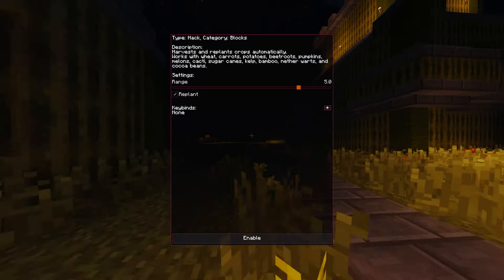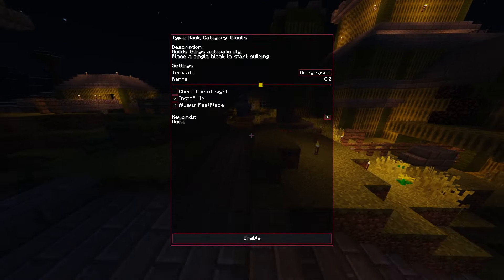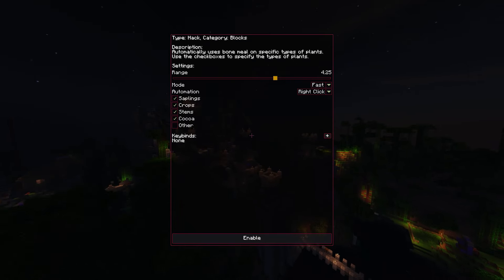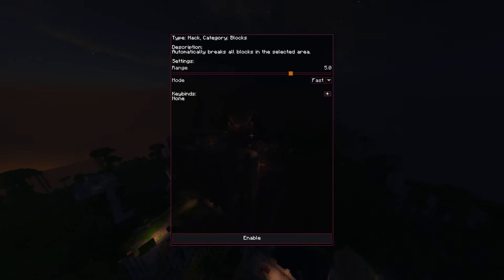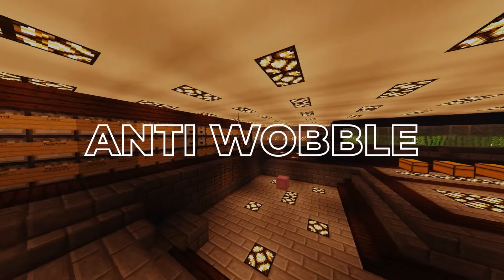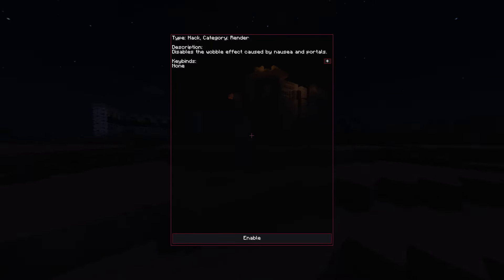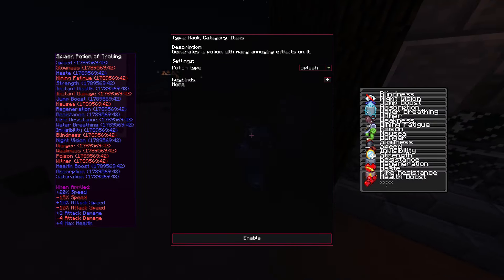Let's have a look at some utility modules. Auto Farm automatically harvests and replants crops while you go AFK. Auto Builder can automatically build bridges and other structures, customizable via a .json file. Bone Meal Aura automatically bone meals nearby crops and you can customize which crops it works on. Excavator breaks all blocks in a selected area, useful for clearing land to build on. Anti Water Push stops water from pushing you, helpful for farms or anarchy servers. Anti Wobble disables the wobble effect inside nether portals and also removes the nausea effect from potions. Troll Potion only works in creative — it creates a potion with a wide array of very annoying effects for trolling other players.